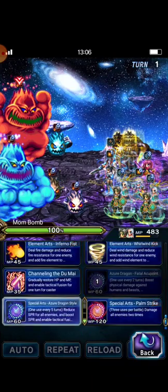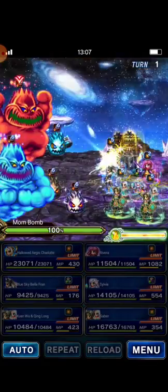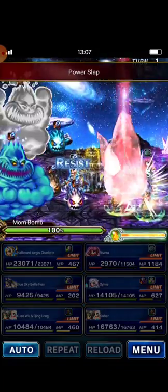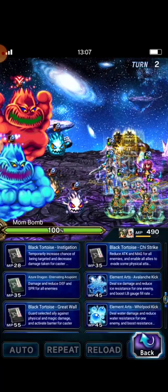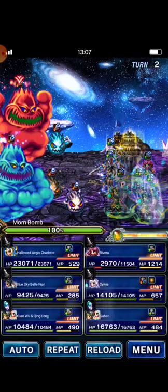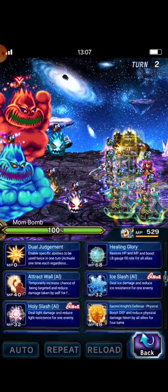Swan casts Azure Dragon Style and Salut casts her load to use Banishment. Now I will use Avalanche Kick, Dual Sword Blast, and Sword.